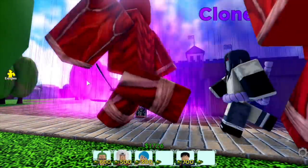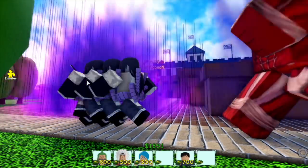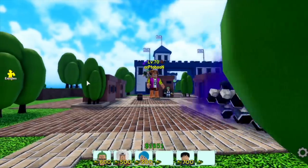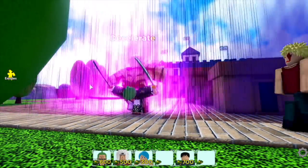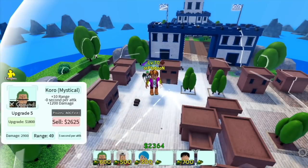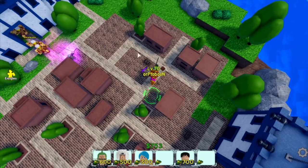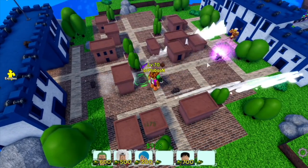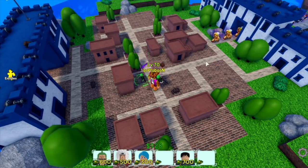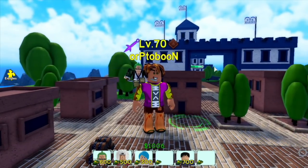It really looks cool. I think the purple aura plus those lines — I think that's a sign of maybe Conqueror's Haki, I really don't know. Just comment in the comment section on what you think. For the last upgrade: 1,800 cost, plus 1,200 damage, plus 10 range. So that covers all the upgrades of this new unit, Zoro Mythical.